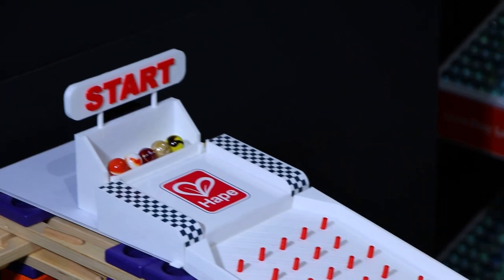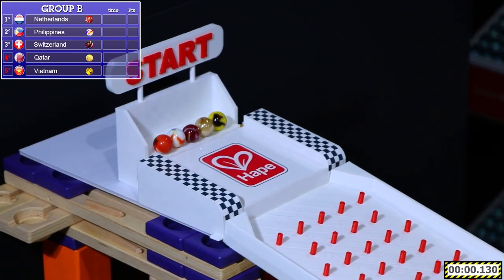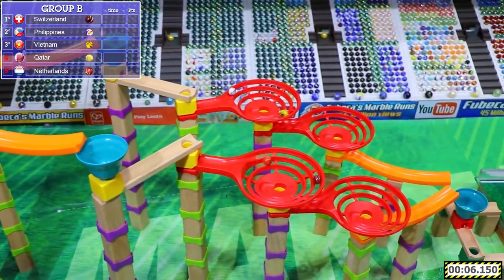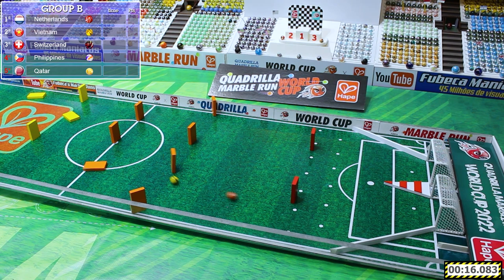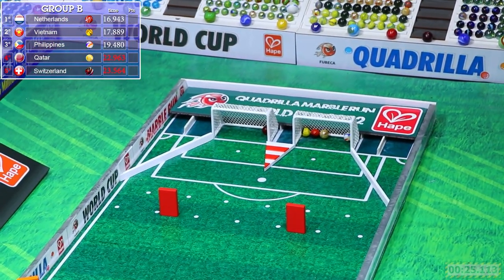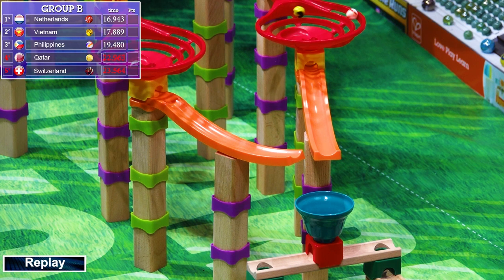Now it is time for Group B. We have Netherlands, the Philippines, Switzerland, Qatar, and Vietnam. The Netherlands goes straight through the plinko, like we saw with Portugal in the last race. Let's see if they can come back and take the win like Portugal did, or will some other marbles be able to overpass them? They are still in the lead — here comes Vietnam and Netherlands back for the win. Vietnam almost took it, but they got slowed up by the dominoes. Philippines comes in third place. Netherlands, Vietnam, and the Philippines will advance. Qatar and Switzerland will be eliminated in this group stage.